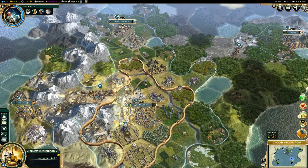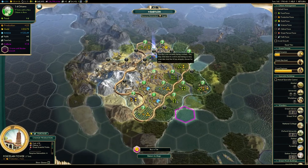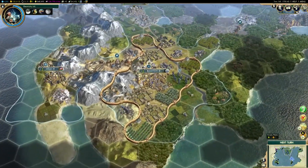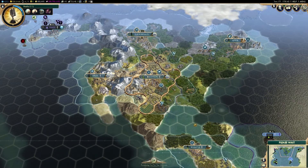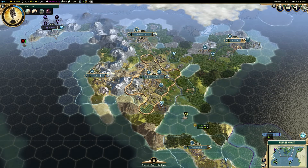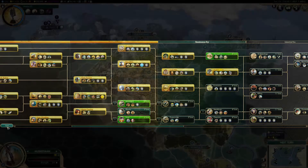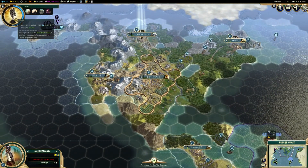Something to be mindful of though: the rapid technological development also means more buildings will become available earlier. This may prove to be a problem if not balanced with city production output or empire-wide gold output. Many players prefer to focus on economic development, as the rationalism branch later in the game grants perks that make trading posts provide science in addition to enhancing gold generation. Economic prowess seems like a better and more efficient deal all round for balancing this disadvantage.